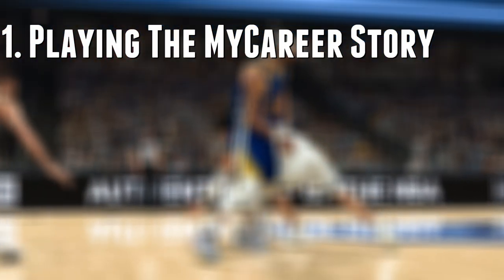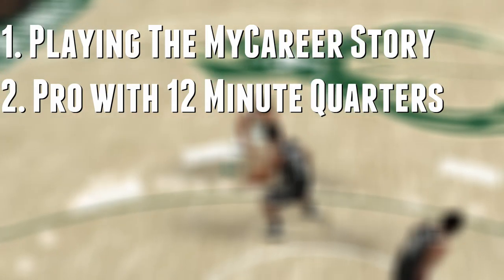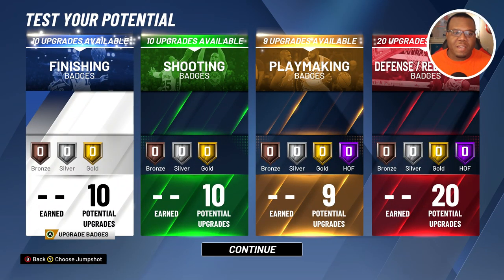Today I'm getting into the best finishing badge method to get your badges in one day. Going through this breakdown in a tutorial fashion, I'll give you the correct badges to unlock in order. I'm assuming you're playing the MyCareer story — starting in college, working through the summer league and the PIT, then into your rookie year — not skipping, and playing on Pro with 12-minute quarters. This is the fastest and most efficient way to get your badges.